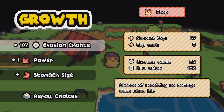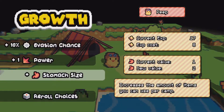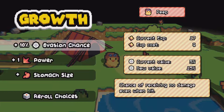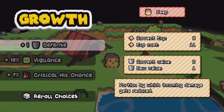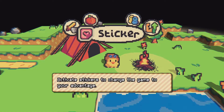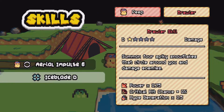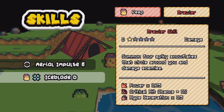Can we do any of these? Stomach size. 10% evasion chance — sure. What about skills? Ice blade. Looks like it's a slightly better skill, so let's equip that.